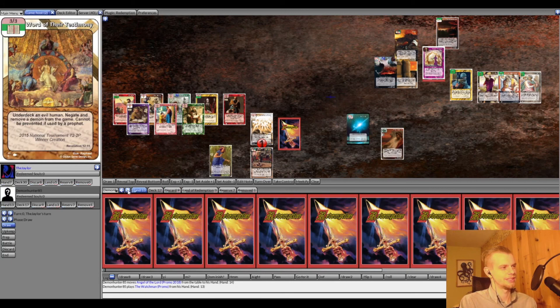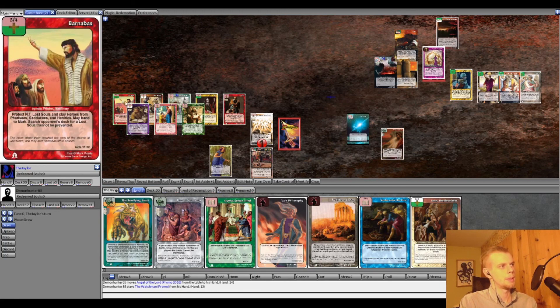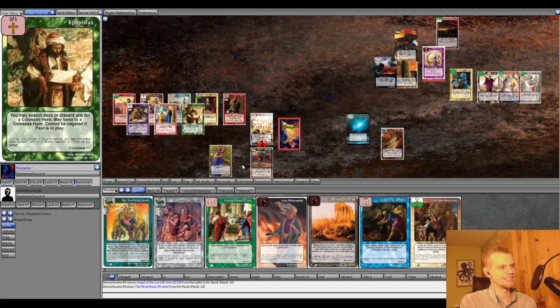Jayden laments not getting to show off all the cool deck stuff this game, having held onto Vain Philosophy and Rebel and Dust the whole game without either doing anything after Rob's turn one Storehouse. Rob was smart enough not to put a lost soul in Treacherous Land. Jayden drew six of his eight dominants and no lost souls. They agree they'll need to get another, more exciting game in at some point.